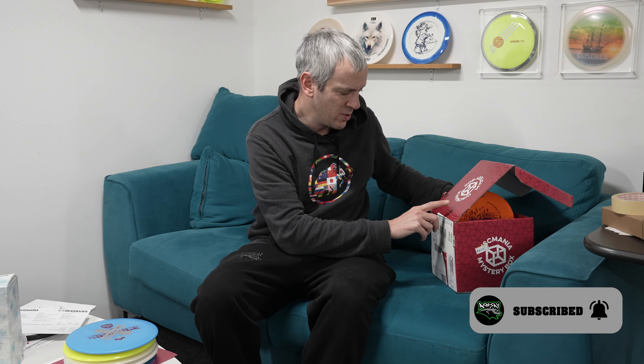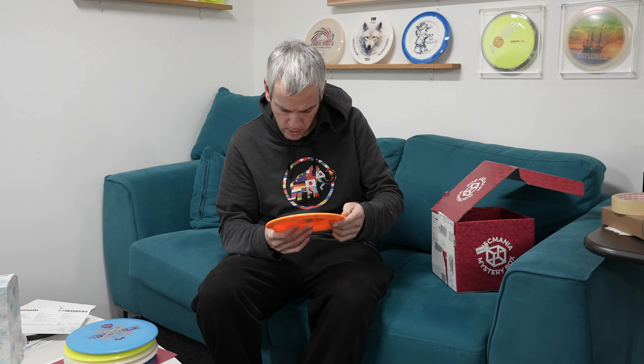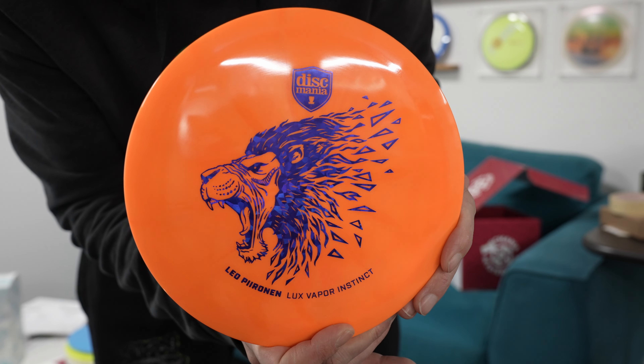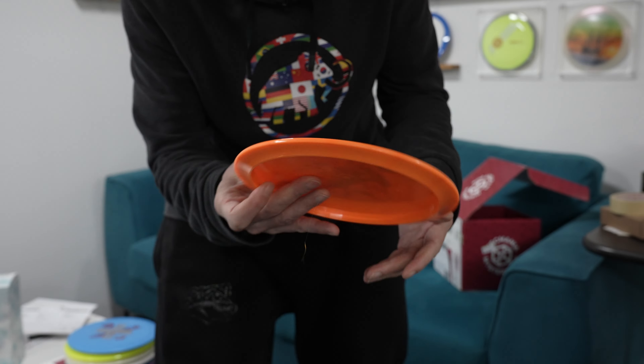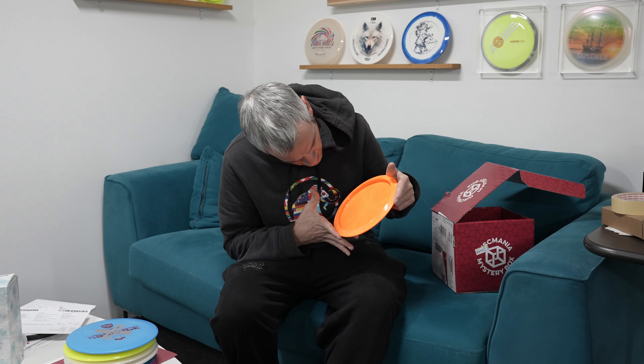The last one — you all know the red boxes or black boxes, they have a covered ground. It's a Leo Pironen Vapor Instinct with a sick lion stamp. This stamp looks really nice — I like lions because I am a lion. 174 grams, it's an Instinct from Leo Pironen.